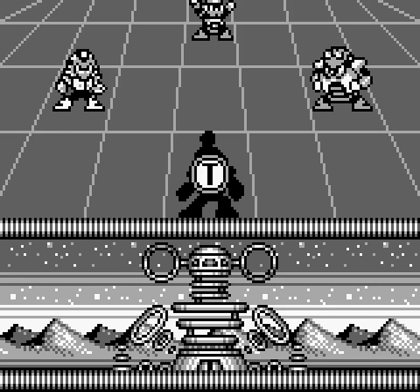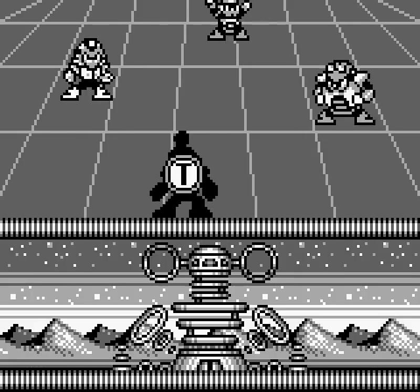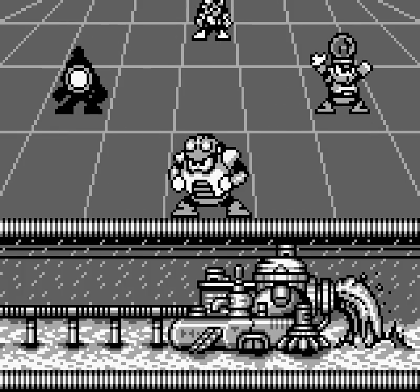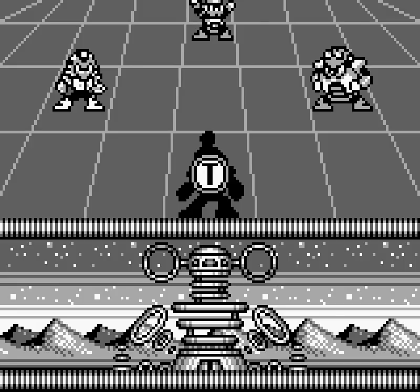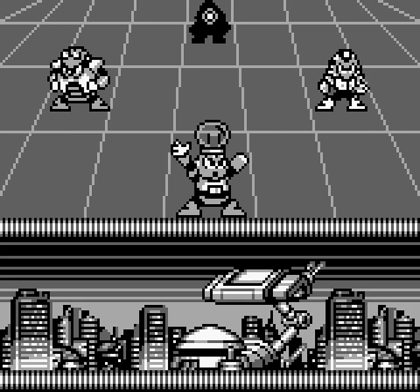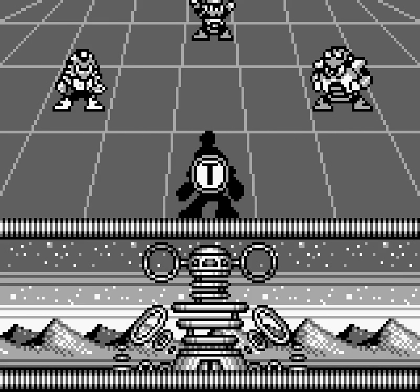Hey there, I'm SoCal playing Mega Man 4, and last night in the middle of the night I was thinking about boss weakness chains, as you do. I realized that this game maintains the perfect boss weakness chain, with Toad defeating Bright, defeating Pharaoh, defeating Ring. They're even one beside another, in a funny way.